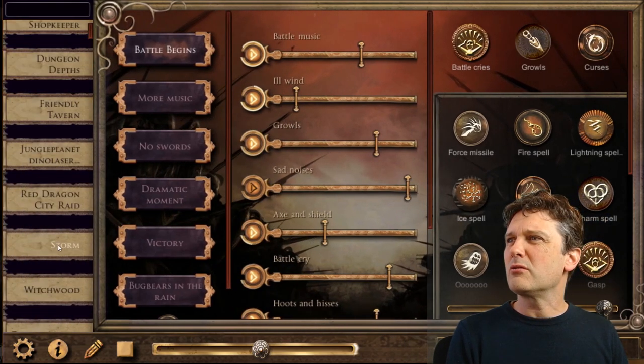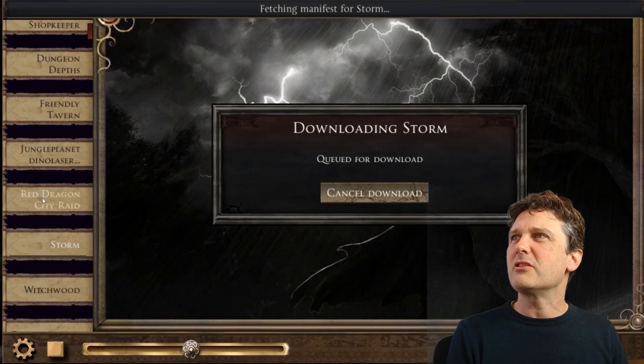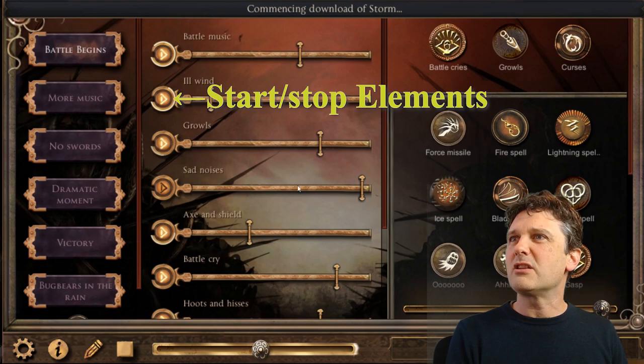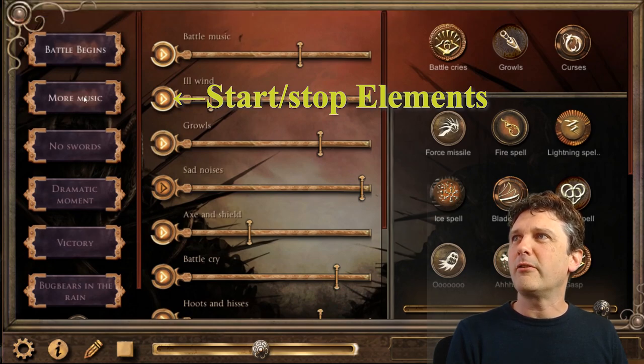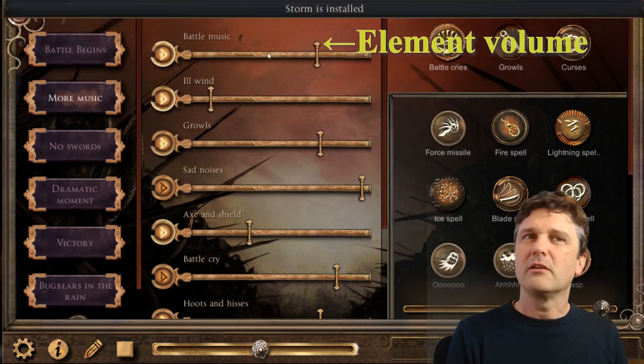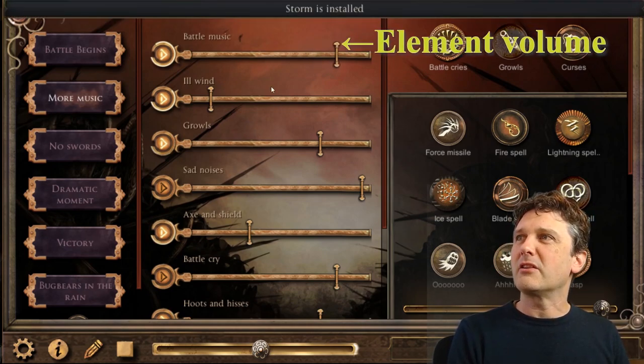While that runs, let's also install the Storm sound set because that looks intriguing and probably nice and relaxing. There are different moods here that set each of these different elements to a different volume, or start or stop them. So 'More Music', 'Turn Off the Music' — that makes a certain amount of sense.